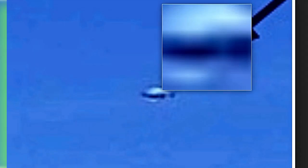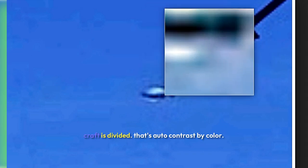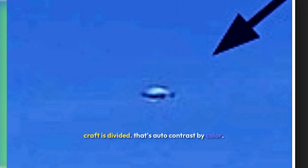Look at that thing — you can see the windows in it. And that's just zoomed in. I no longer have the Maximizer. I got it in that studio deal and now they want to charge me $185 a month — I don't think so. So I'm using zoom. You can see how that craft is divided. That's auto contrast by color. This is just auto contrast by channel, and what that does is separates what looks like metal.